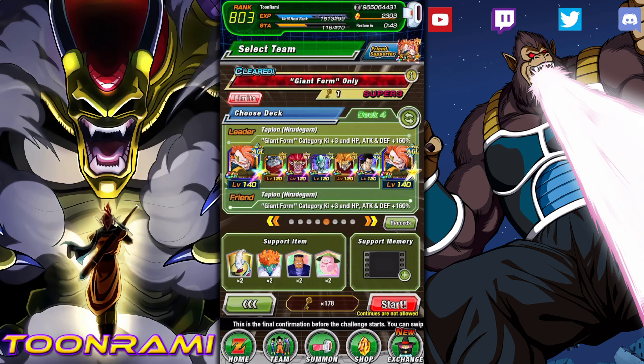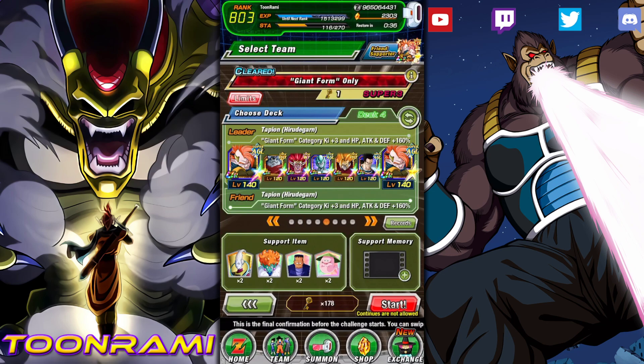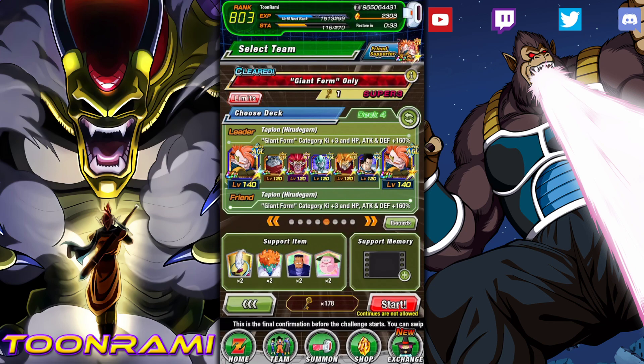Cooler does share a key link as well, but I'm just bringing the rest to fill out the roster. Cumber is here for stunning, because if he gets hit with an attack he could stun the entire team if they're all super units. Tora can heal us and provides stat and key support. So let's jump in.